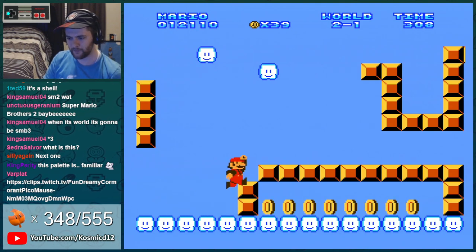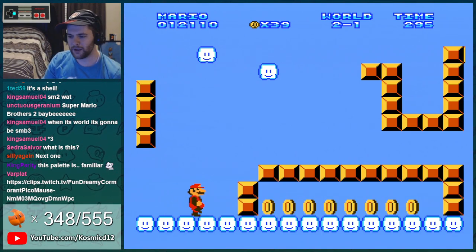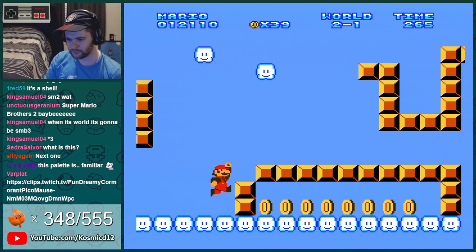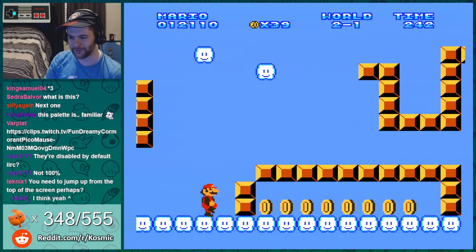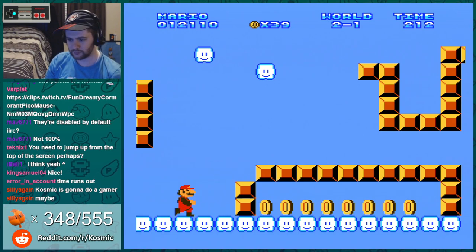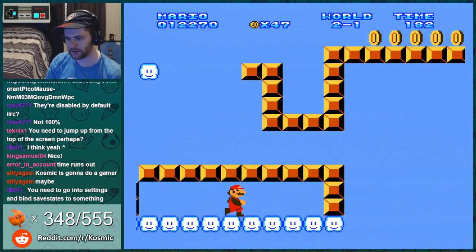I don't know how to make save states on this. Sarah, thanks for the 32 months. Do you know how I make save states? Yeah, I don't know — can't figure it out. Dude, go in — this always happens in hacks where I get it halfway a hundred times. There we go! Let's go, we got the forbidden coins — now we have to clip out.